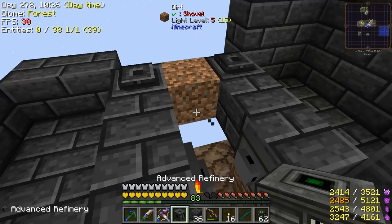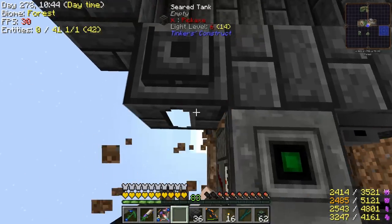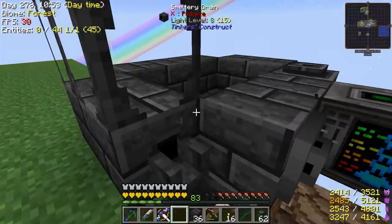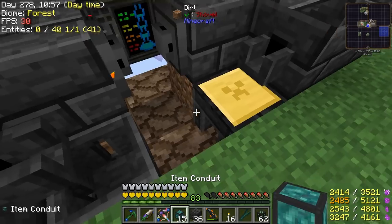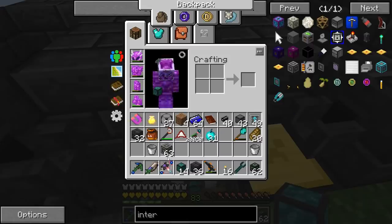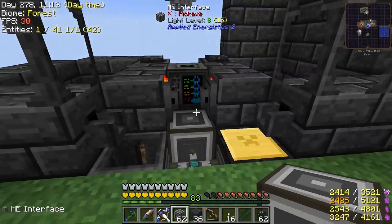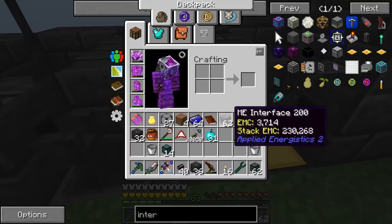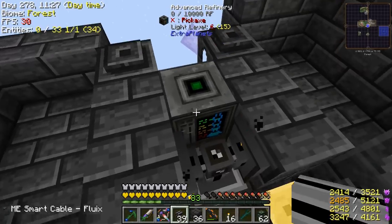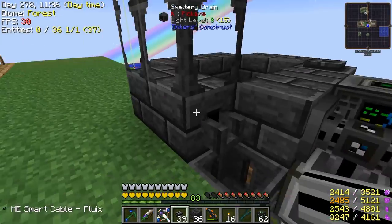If we could get a fluid export bus working, we can pump oil in here and then put that into the tanks — one smeltery for making blocks, the other for plates. We'll pump output from both — extract and extract — and send those to an interface. Then we'll get the fluid export bus for the oil. These faucets will need constant power, so we can just make levers for that.